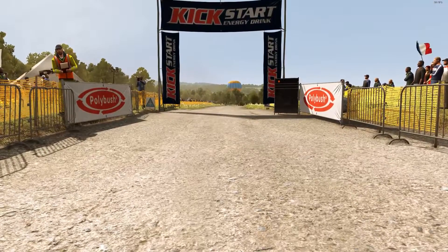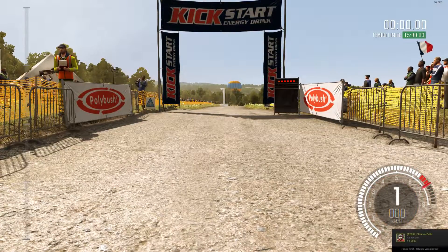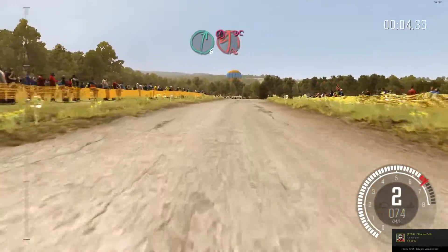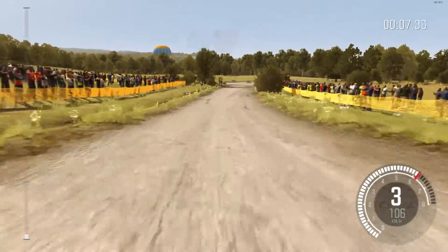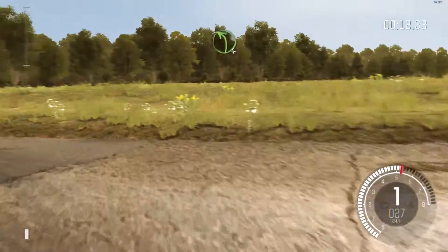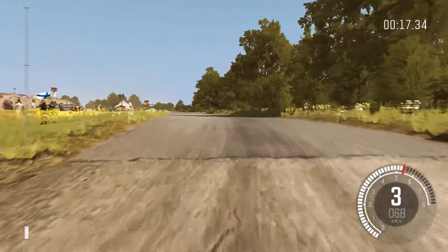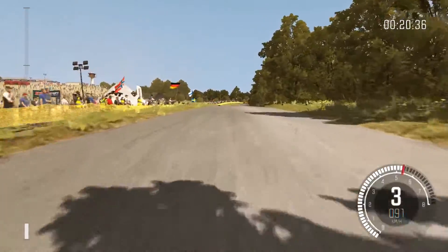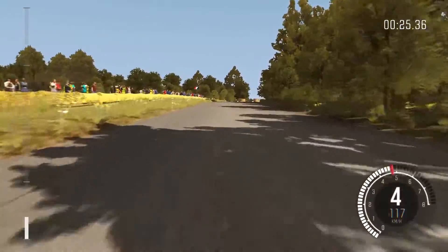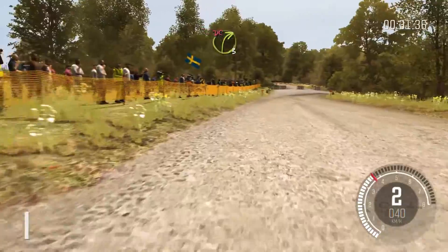And here we go, off to start — shifting up, down the hill. First tight corner already to the left here. Up the hill, and you can see already the car is not very powerful. Going into this right-hander, also a very tight one.